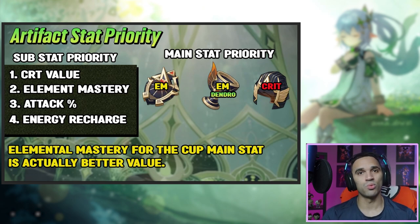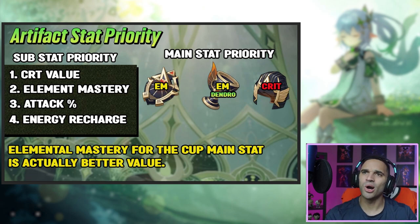For the circlet, it's going to be crit rate or crit damage depending on the weapon. Mappa Mare and the signature weapon should run crit rate. Lost Prayer already has very high crit rate, so you'll run a crit damage circlet — that's going to be advantageous for it. For substat priority, crit value is number one, but it's competing with elemental mastery because EM is just as important. Nahida also lacks attack built into her kit, so try to get attack percent rolls. Energy recharge — she only has a 50 cost burst, so 10-20% ER in the build is solid.